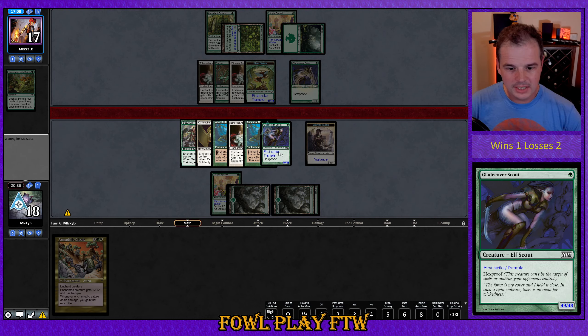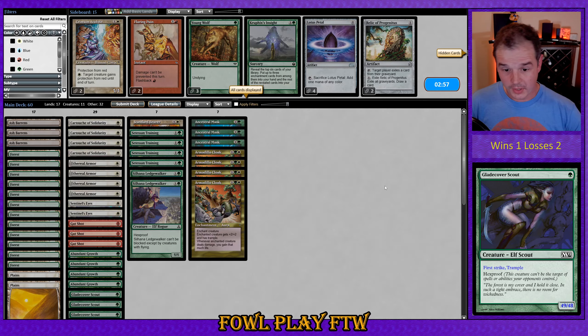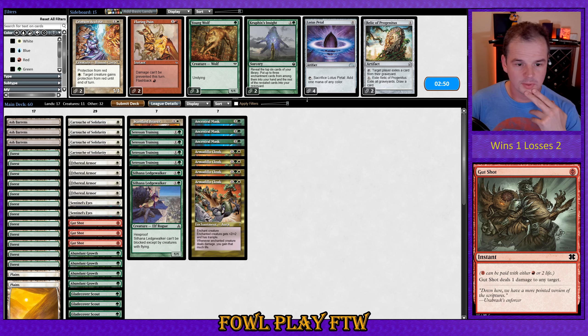We absolutely decimate our opponent — that is a casual attack for 49. Opponent concedes the game. After seeing Kalani's Garden, Gut Shot is slightly better in the sideboard. We shouldn't be hugely relying on it or anything, but let's resubmit. We're in a reasonable spot.